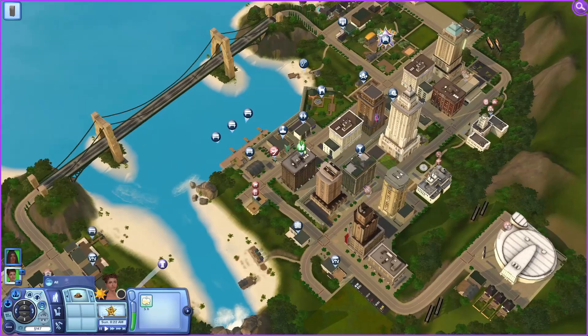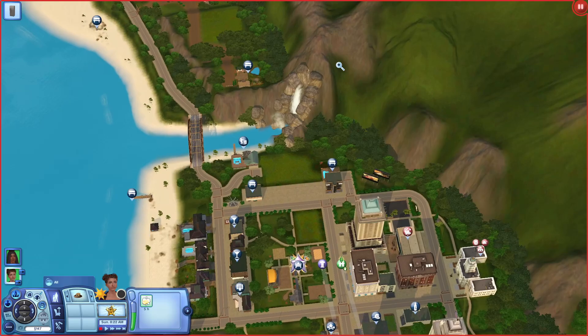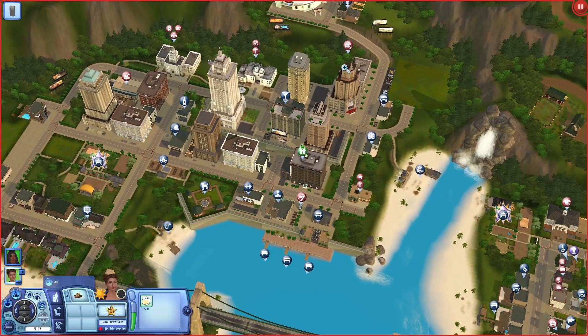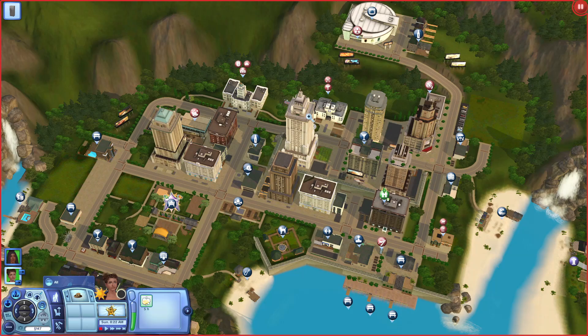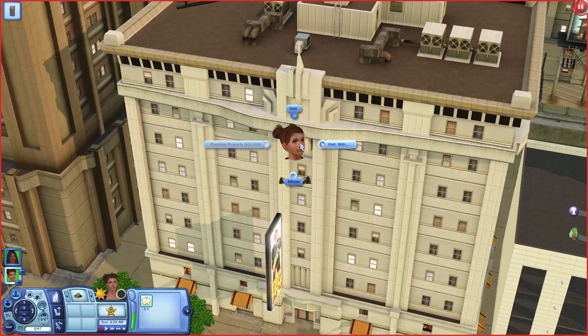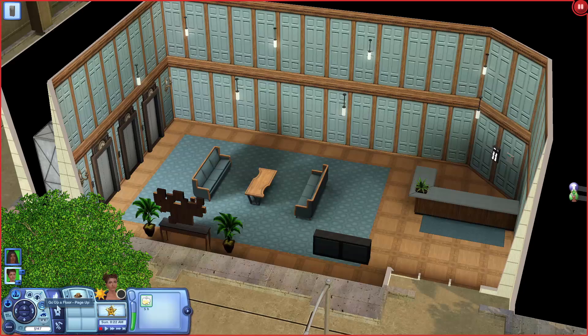As per our usual world review, we're going to review some of the houses, look at some high-rise apartments, and also look at a lot of the public lots - because there's too many. So first let's take a look at the apartment next door to us and then also look at the high-rise apartment right next to that one.